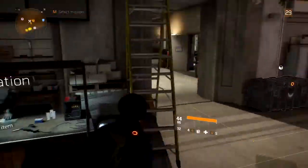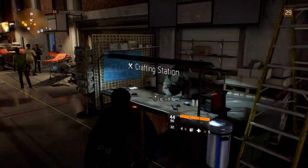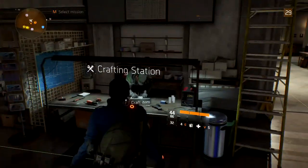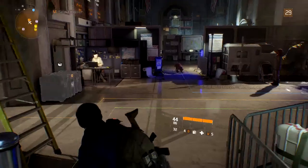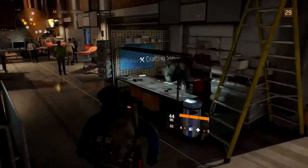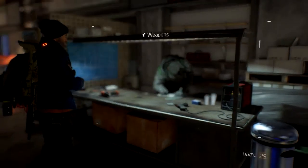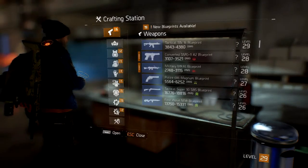First of all, you've got to unlock the crafting station in the Base of Operations. Once you've unlocked it, it'll appear just over here as soon as you walk in and to your left — and there it is. We're going to go on the crafting station.